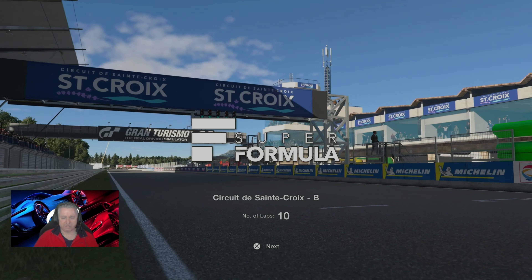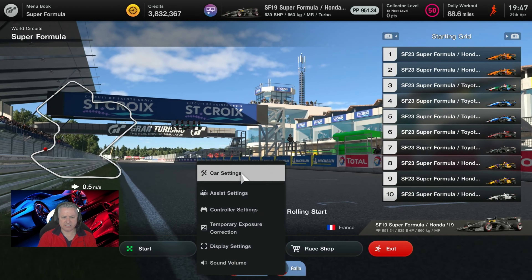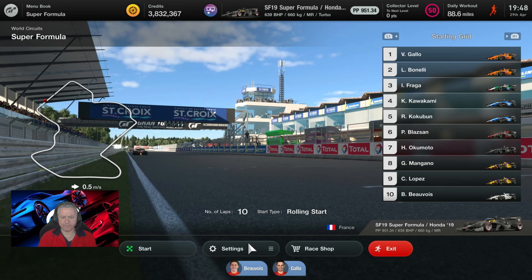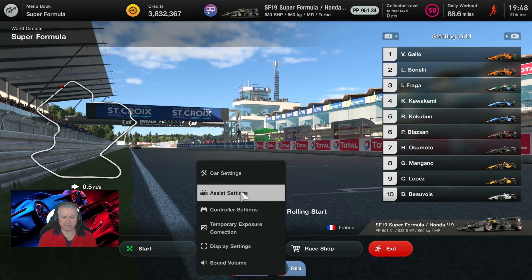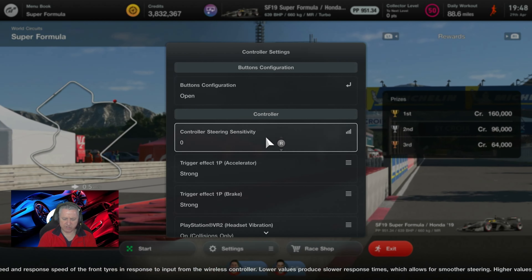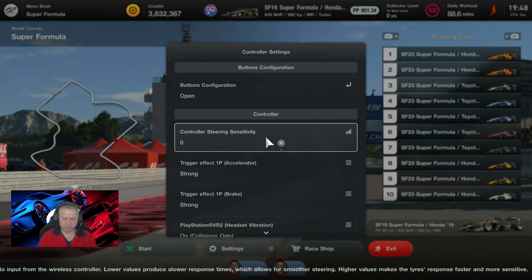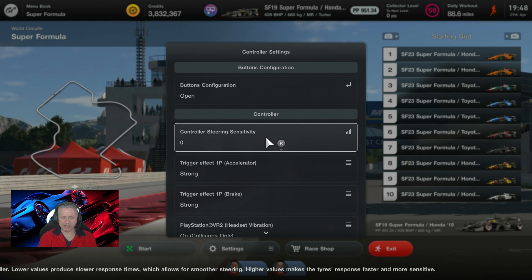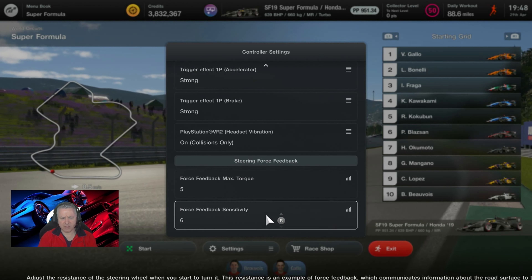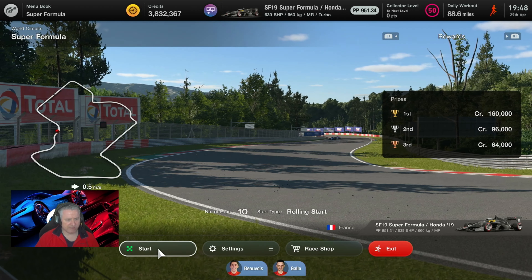So it's 10 laps at Circuit de Saint Croix. Settings for today's race on assist: traction control one, default ABS, everything else off. Controller settings — we're on steering wheel using the open configuration. I've got my nitrous button configured to the circle button, whereas normally by default it's R3. It's just easier for me to use. Max torque feedback on five and max force feedback sensitivity on six. Without further ado, let's dive straight in.